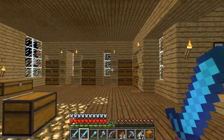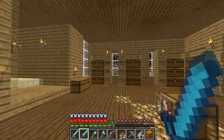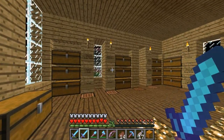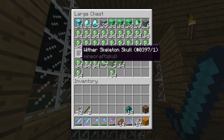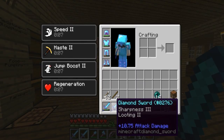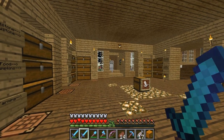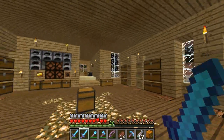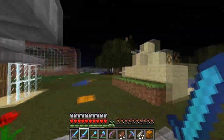We're going to be making what I'm calling a Beaconator, and for that we actually need a beacon as part of the build. We'll also use some slime blocks and some redstone. Right now I currently have two wither skeleton skulls, and I recently enchanted this sword — sharpness 3, looting 2. So we're going to go to the Nether and hunt down some wither skeletons first, and then we'll get started on this build.